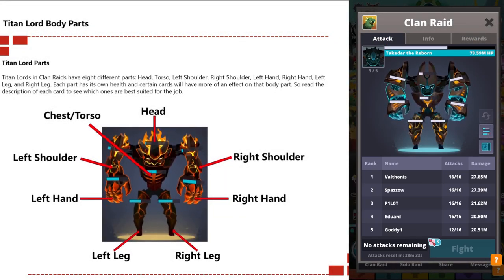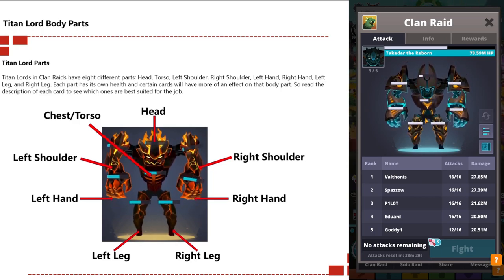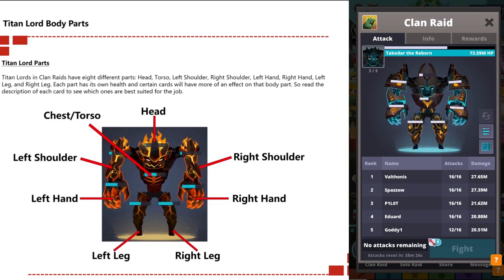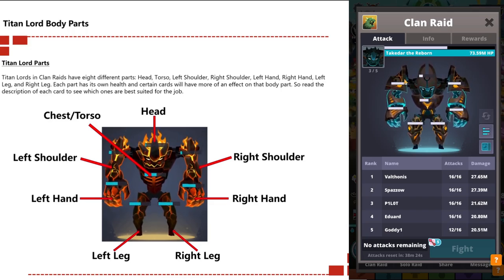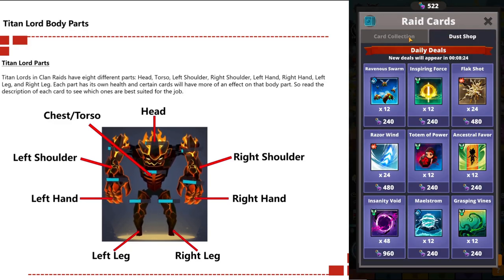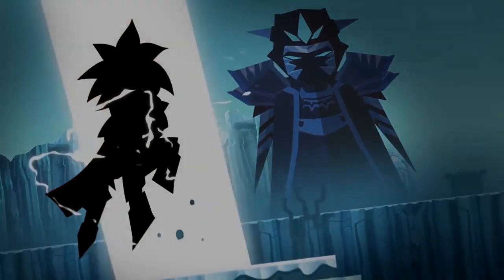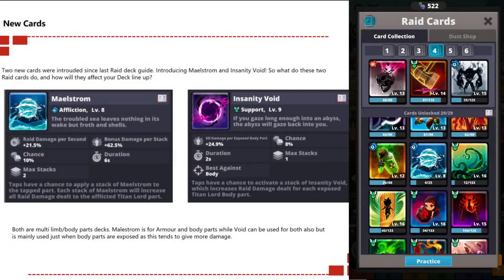Titan lords in clan raids have eight different body parts: the head, the torso, left shoulder, right shoulder, left hand, right hand, left leg, and right leg. Each body part has its own health, and certain cards will have more of an effect on a body part than others, so read the description of each card to see which is best suited for the job.